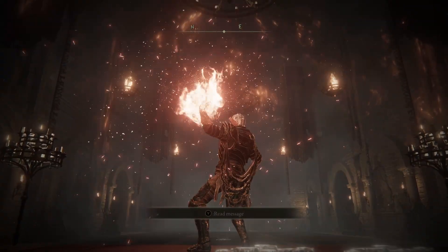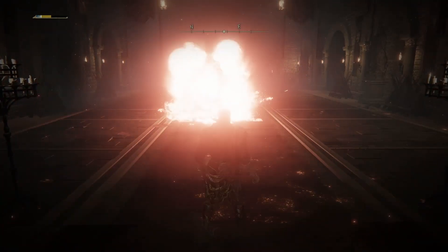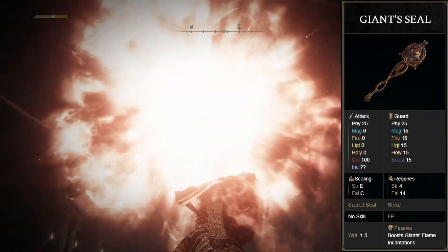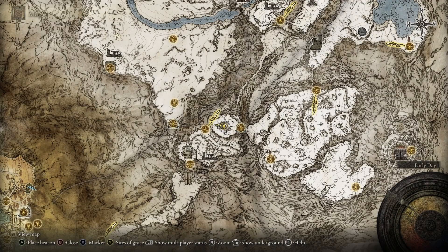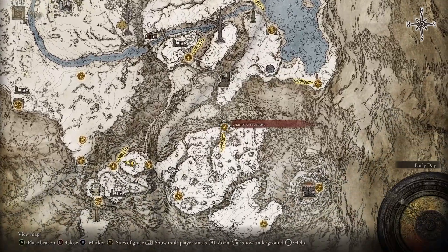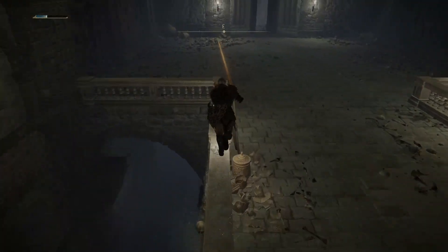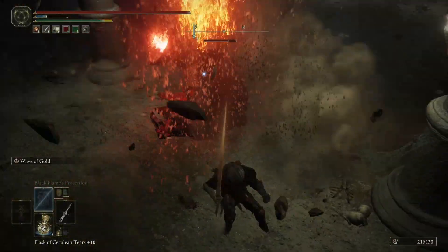First off, I'm going to go over the Giant's Flame incantations, which can be boosted in a manner like Godslayer incantations by acquiring the Giant's Flame Seal. This seal can be found in the Giant's Conquering Hero's Grave in the southwest of the Mountaintops of the Giants area. When you reach the room in the dungeon with the Shadowed Troll, you simply want to jump down the ledge to the floor beneath, beat that plump sort there, and from a corpse propped against the wall, you can acquire the seal embodying the last embers of the Giants.